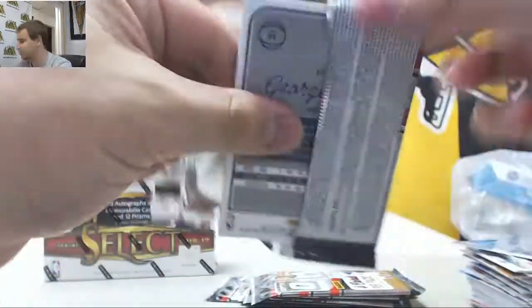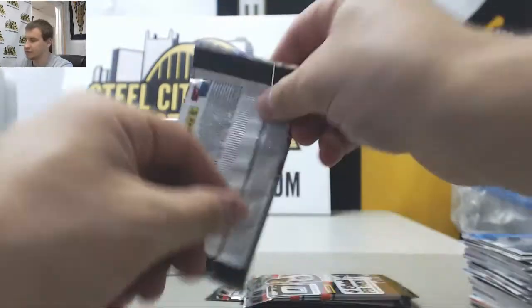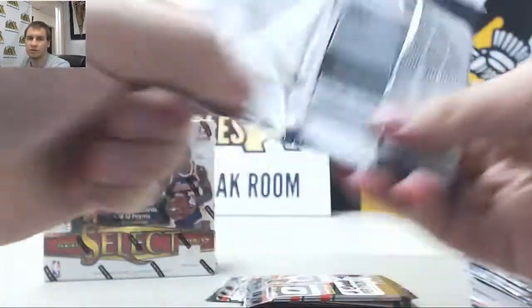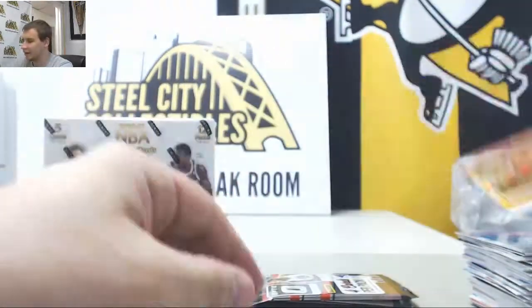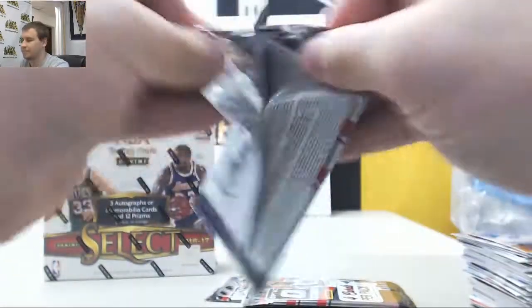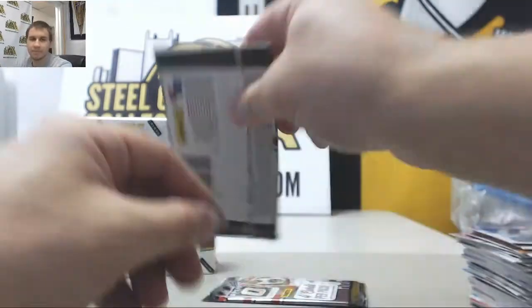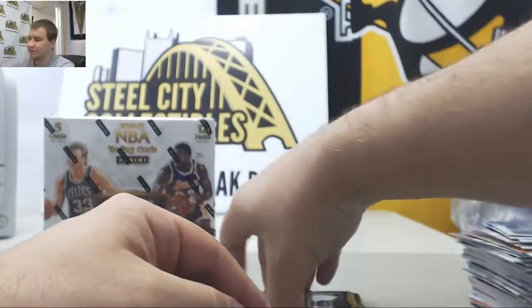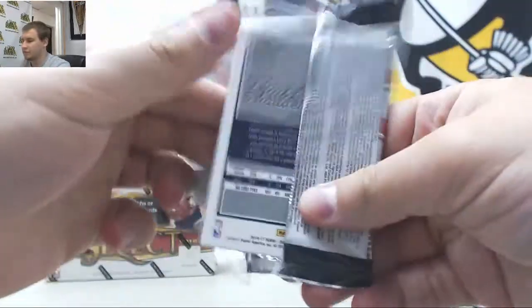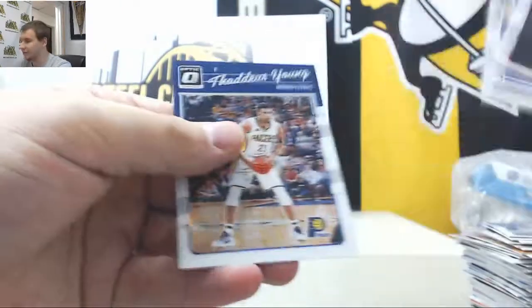A few more packs to go in this box. Andre Drummond base. Justice Winslow for the Heat, 199. Bobby Portis Prism. Blake Griffin Elite Series, and finish it off — Brandon Ingram, Rookies and Base.